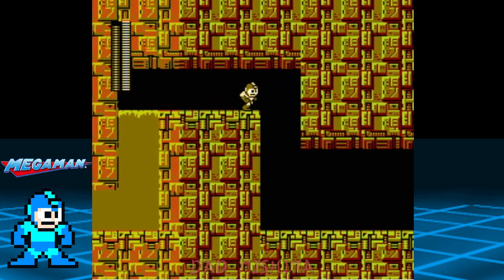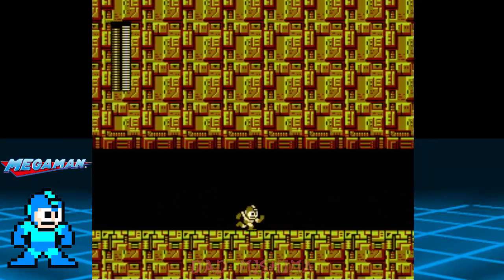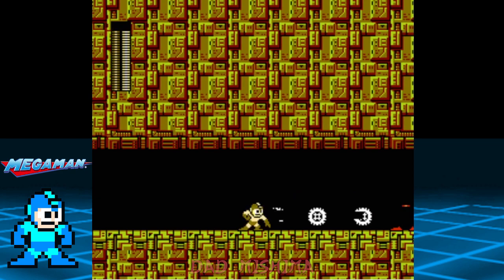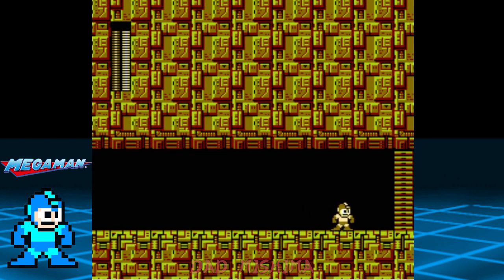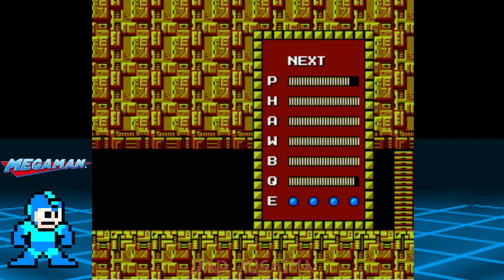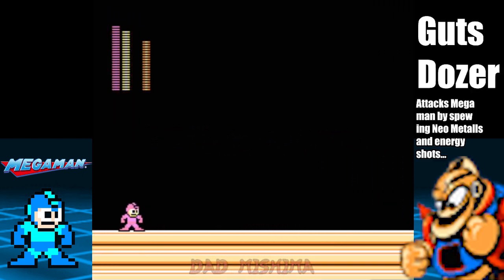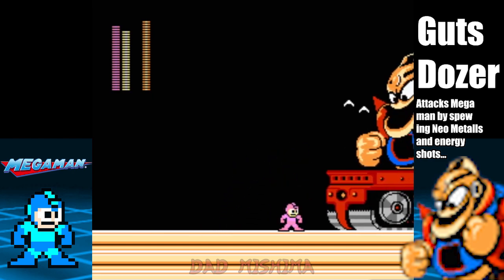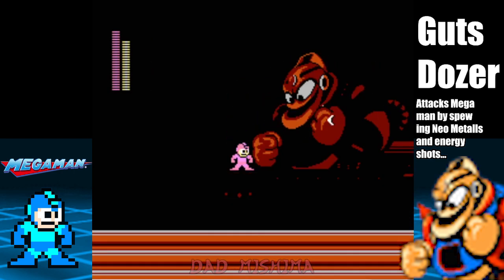Take out the last remaining Shot Man and get ready for a boss battle. Jump on the Guts Dozer deck and blast his head with the Quick Boomerang. He'll be done in no time, and that's it!